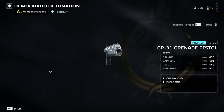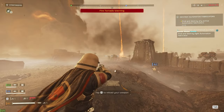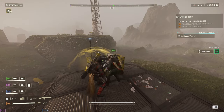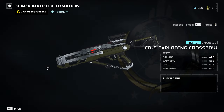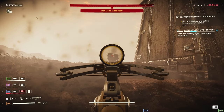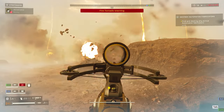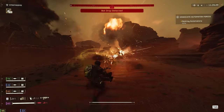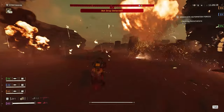Then we get the GP-31 Grenade Pistol. It has a damage value of 600, a capacity of 1 since you load one grenade at a time, and 8 grenades total. It's very useful for closing bug holes or destroying automaton fabricators — definitely worth it, B tier. Finally, the CB-9 Exploding Crossbow has a damage value of 420, capacity of 5, and a fire rate of 50. I've seen it blow up automaton fabricators. It does solid collateral damage and handles medium targets well. Reload isn't bad either. Tentative B tier, subject to further testing.